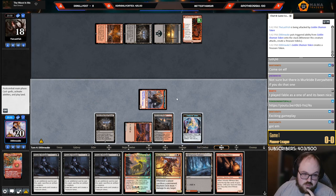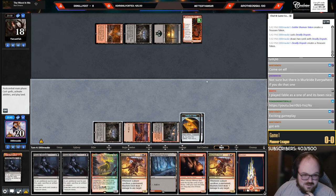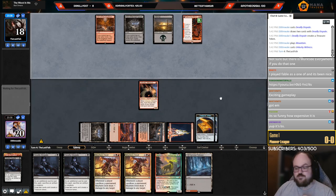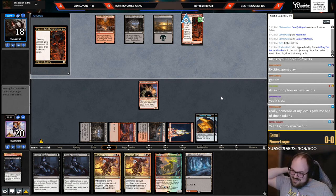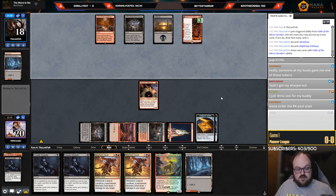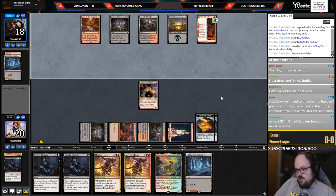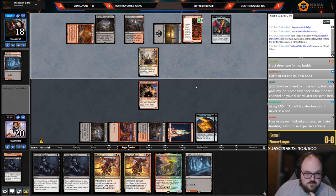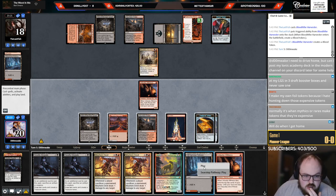The Goblin Shaman token is like seven dollars in paper — how is that possible for a token from a set three months ago? It's insane. A token is supposedly the most readily available card type unless it's short-printed. Anyway, opponent plays Blood Tithe Harvester, so let's go play a land.